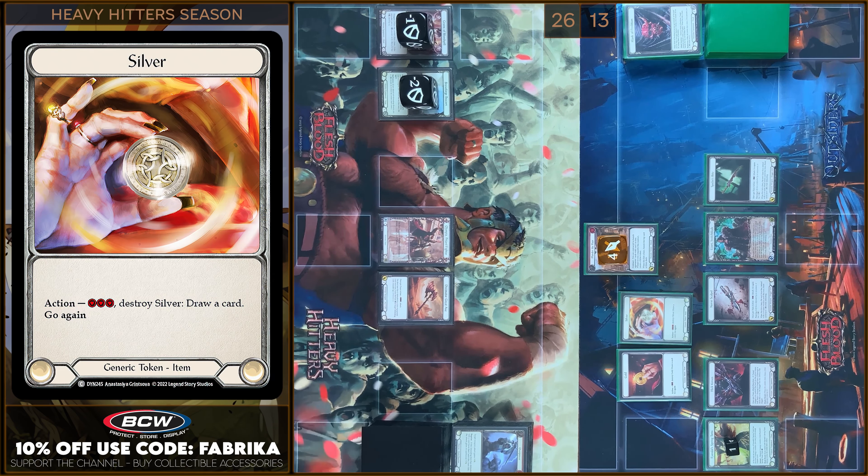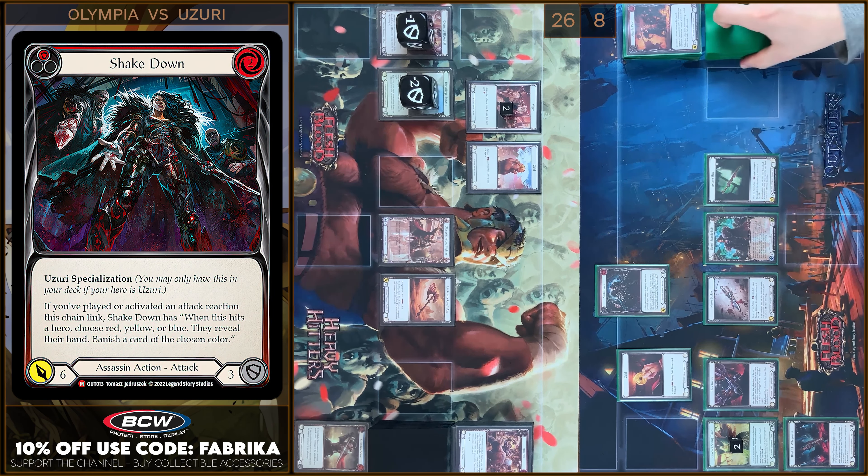First I'm gonna destroy Silver Tokens. I'm gonna return Black Tech Whispers. And next I'm gonna play Isolate — 1 damage Stealth Dominate. No block. In my reaction step I'm gonna play Uzuri Ability and I'm gonna put Shakedown. So we have 6 damage and Shakedown Ability is activated. I have no reactions. You take 6. Need to choose a color — it will be red. I have Hold'em and Money Where Your Mouth Is. I'm gonna banish Hold'em. That's all.